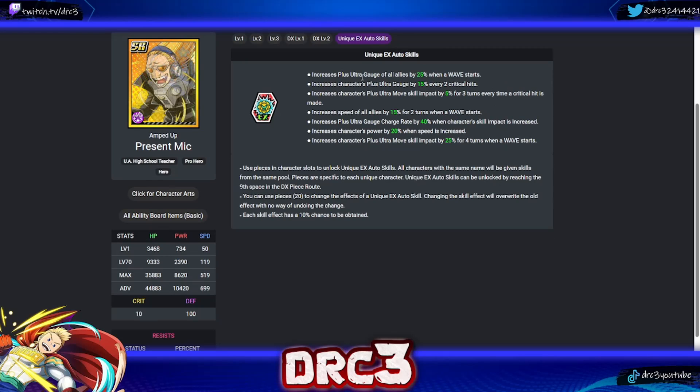Next is Present Mic. His first skill increases the plus ultra gauge of all allies by 25 when a wave starts — amazing, same as Jiro and equally great. His second increases his own plus ultra gauge by 15 every two critical hits. His third increases his plus ultra move skill impact by 5% for three turns every time a critical hit is made. He also has: increases speed of all allies by 15 for two turns on wave start; plus ultra gauge charge rate up when skill impact is increased; power up when speed is increased; and plus ultra move skill impact on wave start. The all-ally plus ultra gauge boost is clearly his best skill.